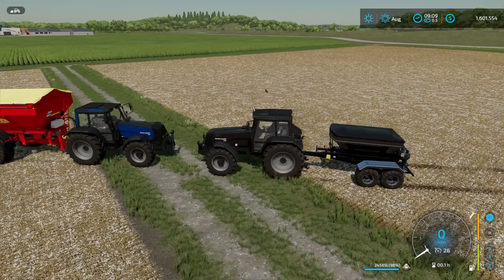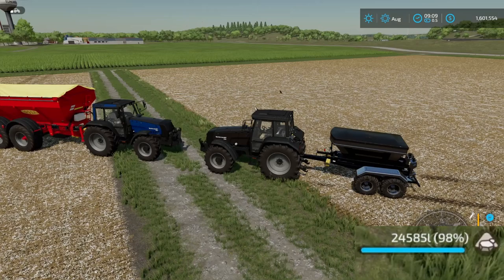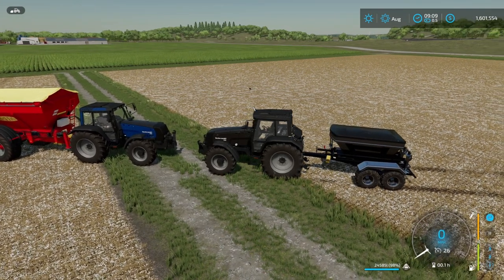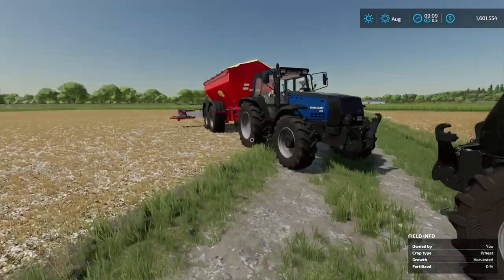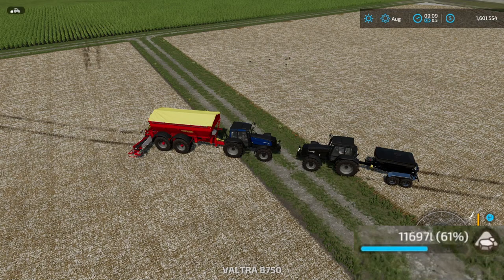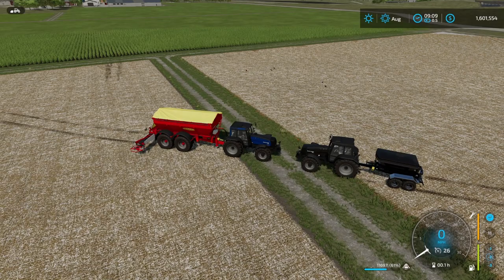Both fields are done now. Starting with the 6-ton fertilizer spreader — 24,585 liters left, meaning we only used 415 liters using the 6-ton fertilizer spreader for lime. Now the base game spreader: we have 11,697 liters left — that's a usage of 7,253 liters. That is absolutely insane — 7,253 versus 415.